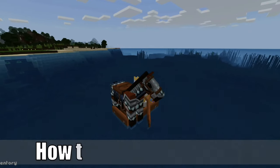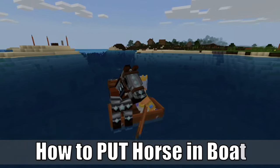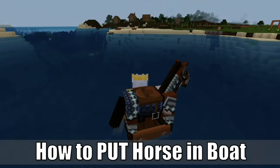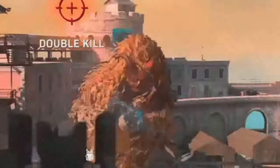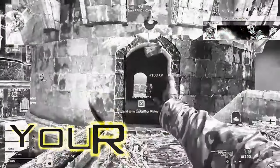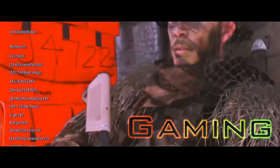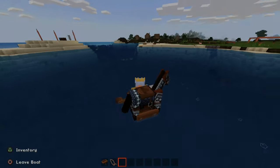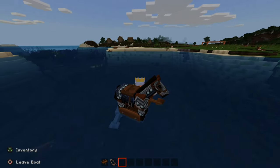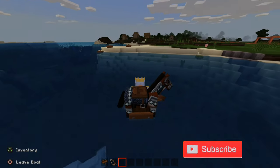Hey everyone, this is Tim from Your6Gaming. Today in this video, I'm going to show you how to put a horse on a boat in Minecraft. So let's go ahead and jump in the video right now. It's actually really, really easy to put a horse on a boat in Minecraft. I'm on the PlayStation 5 edition, and you can do this on the other consoles as well.